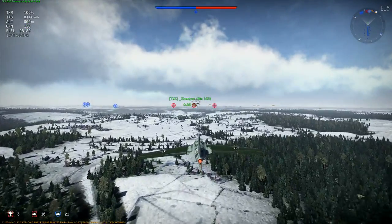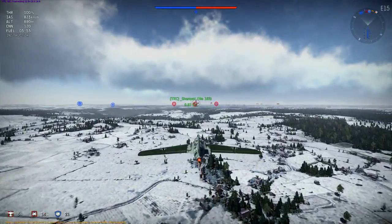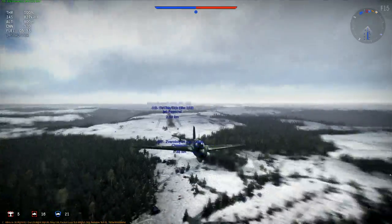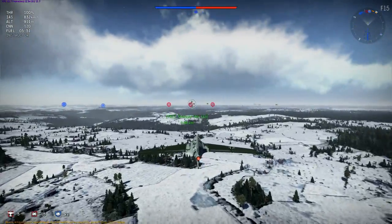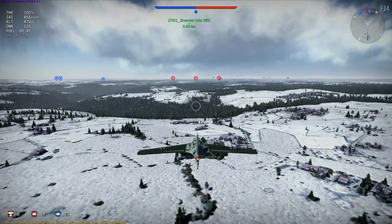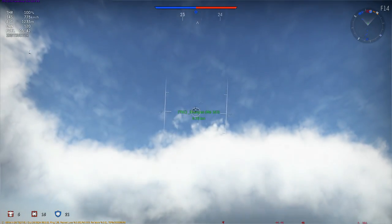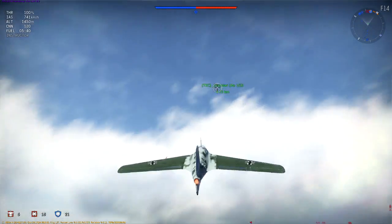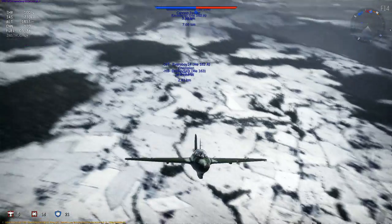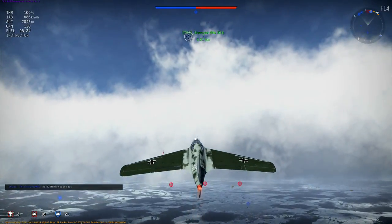So I'm about at 815 kilometers per hour. What speed do I start my 30 degree climb? At 850 you start to do a 30 degree climb. Dip down a bit. Do I have to worry about wings breaking and stuff? You said 30 degree climb? Yeah, 30.